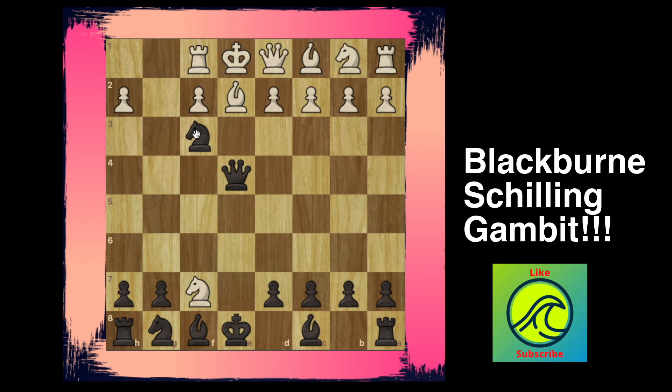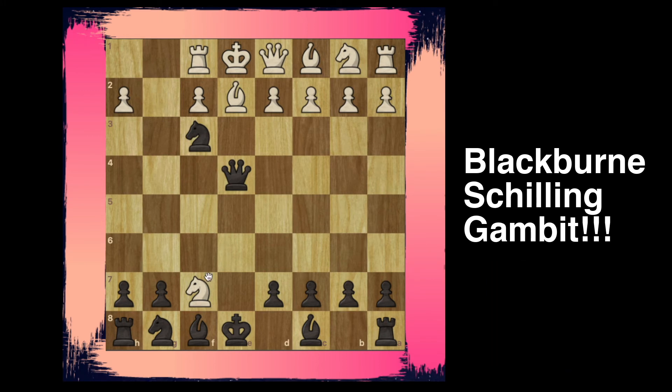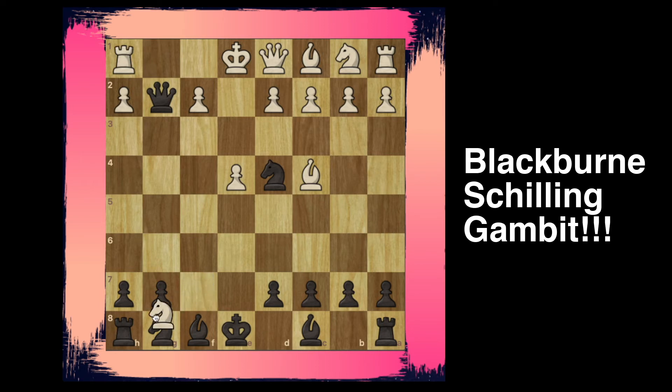If you're finding value in this video, go ahead and smash the like button. Now, what happens if our opponent does not go rook f1 and instead captures the rook on h8? Let's go back a few moves. Our opponent decides to capture the rook on h8 — well, since we were attacking the rook, we're going to go ahead and capture it with check.